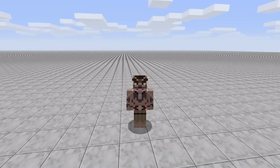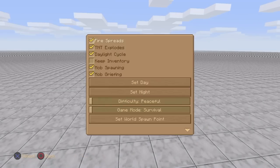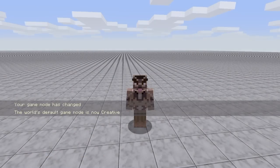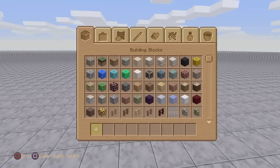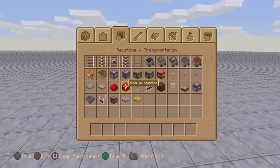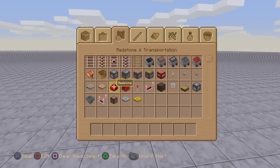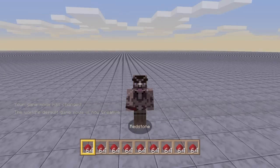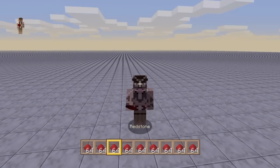We're going to begin by going into our host options and changing game mode to creative. Once you've done that, press your square button — not sure what button it is on Xbox — but open up this menu here. Let's say we want some redstone: come along to the redstone and just slam down that triangle button a few times. Look how fast that was to duplicate!